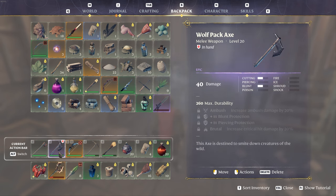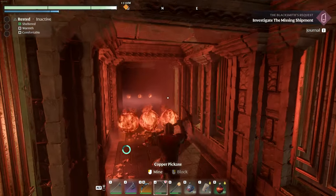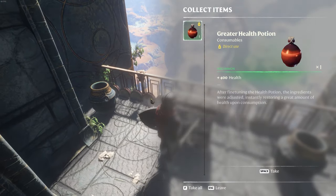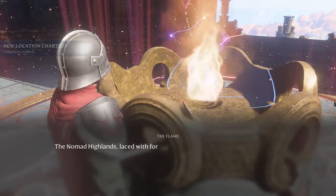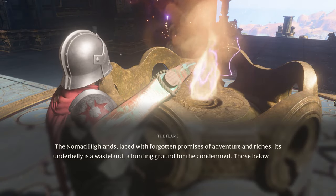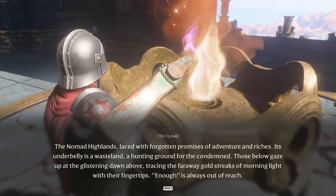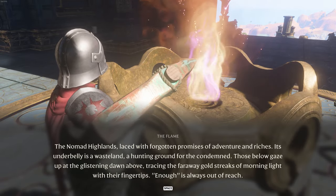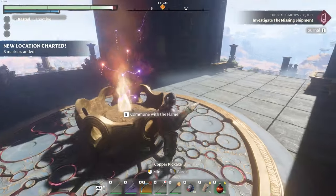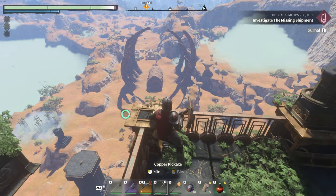That's a one-hander doing 40 damage — looking sweet. We might be completely out of the sword era and fully over to the axe era. Climbing the spire — level two is a bit of a bore, level three has a wall of fireballs to get through, then buttons and chests. We commune with the flame at the top. The spire description reads: 'The Nomad Highlands — laced with forgotten promises of adventure and riches, its underbelly is a wasteland, a hunting ground for the condemned.' That's sad but it makes sense — we've seen those massive underground openings. For now, I'm going home for a nap.